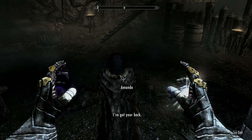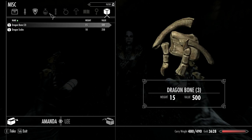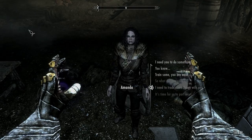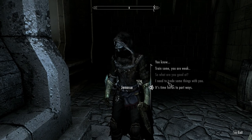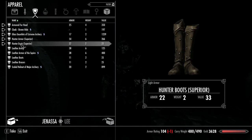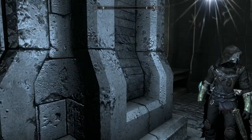Let's see the followers' gear. She's got Dragonbone too, and the Thieves Guild armor. Janessa's got the Ranger armor — or the Hunter armor — and that's crafted up pretty well anyway.